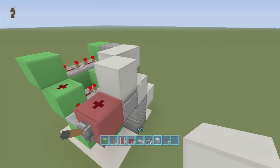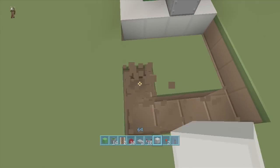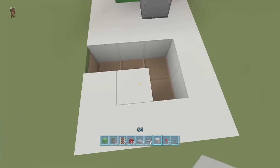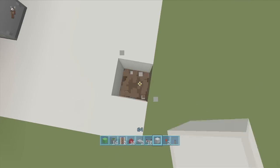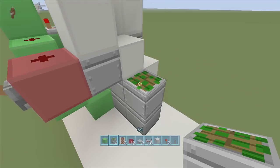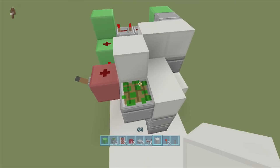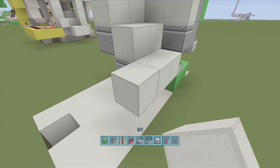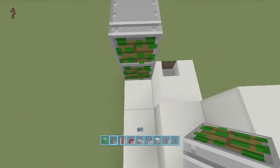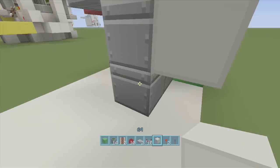Now all we have to do is mirror this exact same thing on the other side. Make another four-by-four spacing and dig out that one extra block. Put your double piston extender right next to the other one, block of choice on top, sticky piston next to the block of choice with another block of choice on top. Come out three blocks, put two sticky pistons facing towards you, one facing upwards with a block of choice on top, then delete the two blocks underneath.